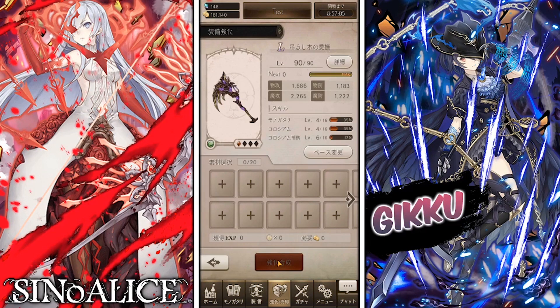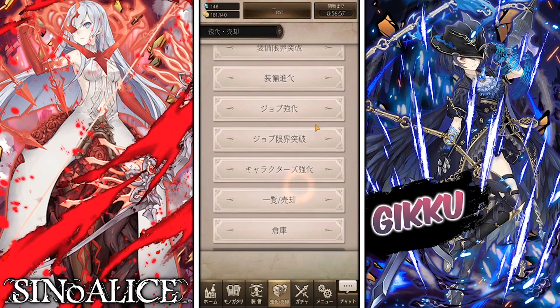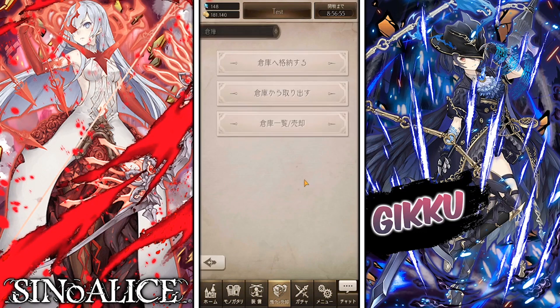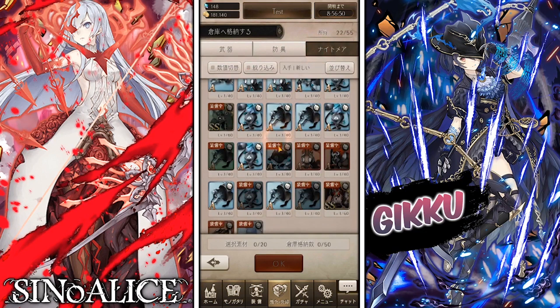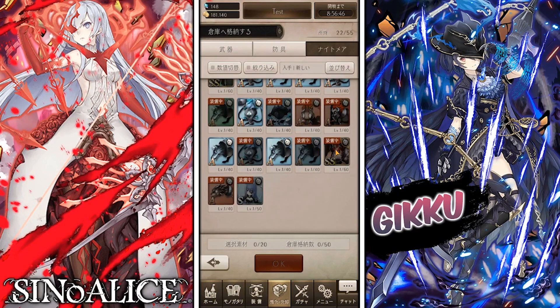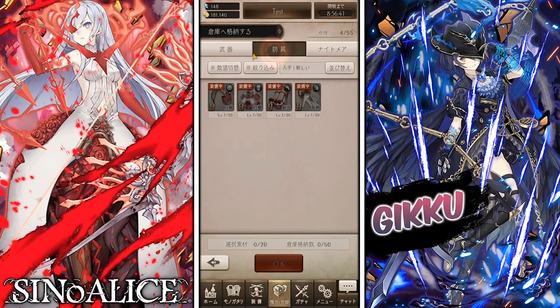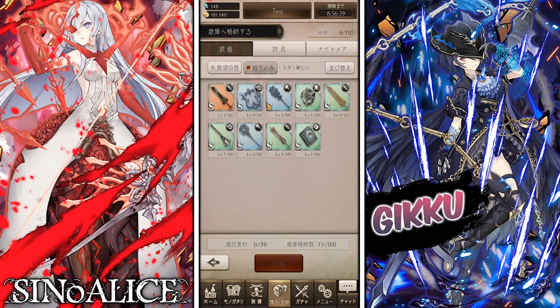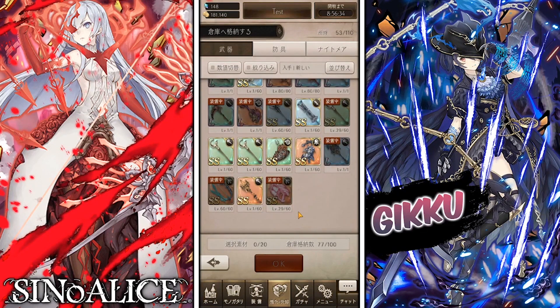Tip three: lock all your SS weapons and nightmares — on global it will probably be SR. Nightmares boost your stats in various ways; for example, one might boost wind equipment and another fire weapons. Do not sell your SR nightmares. Similarly, do not sell SR equipment — use it as much as possible.